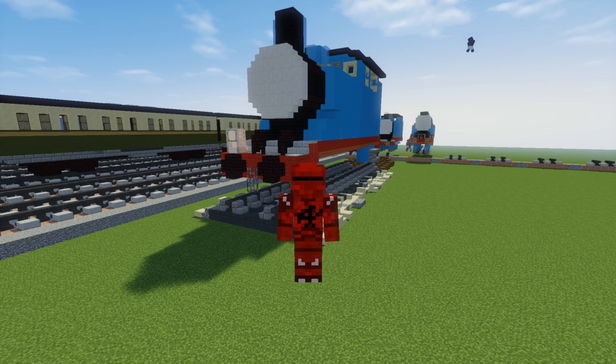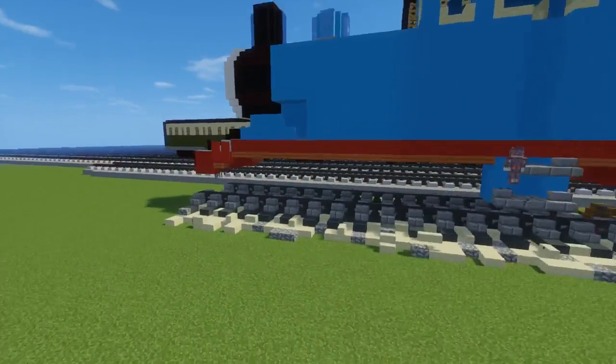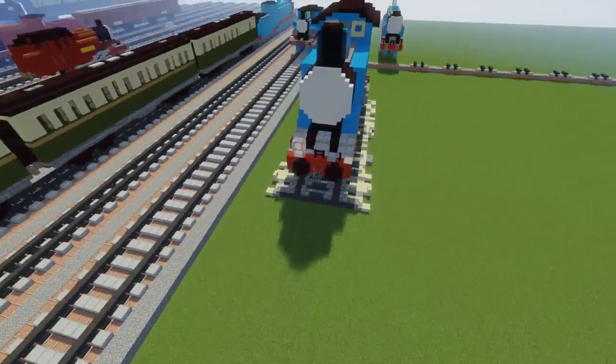Hello guys, it's CraftyFox and right now we're going to be going on a tour of my Sodor map which is on my server at Foxshot. Right now Elder Wizard is building a giant Thomas — we're just checking to see what the scale is. This is really huge, really wide track.